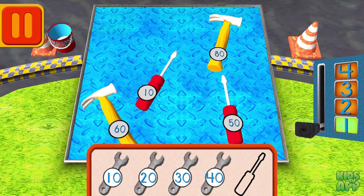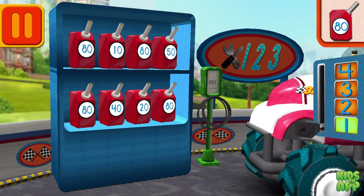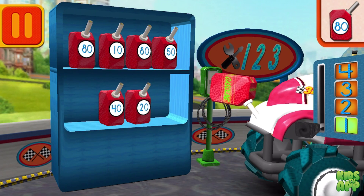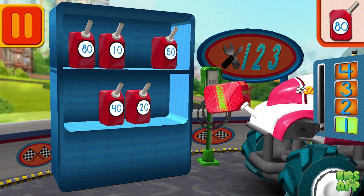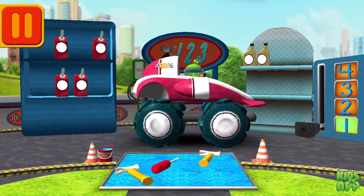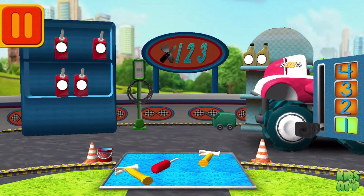Help Bot sort his tools by tens. Drag the tools into the correct order, from smallest to largest number. We need gas cans with the number 80 — find the cans with the number 80 and drag them to your car. We need a big lug nut — tap on the lug nut that has the largest number. Great! Back to the track.